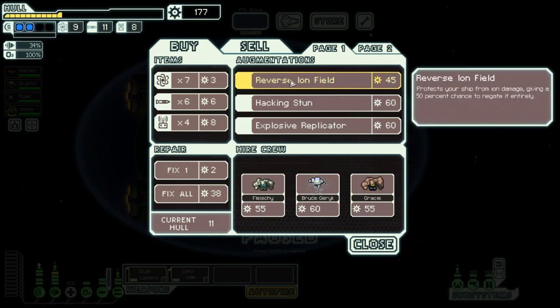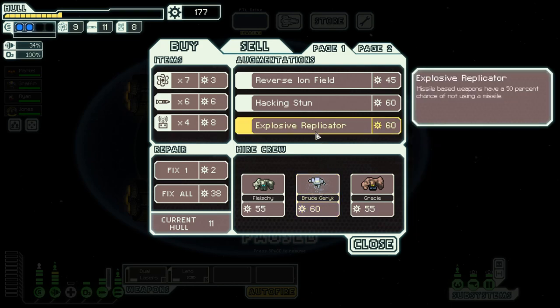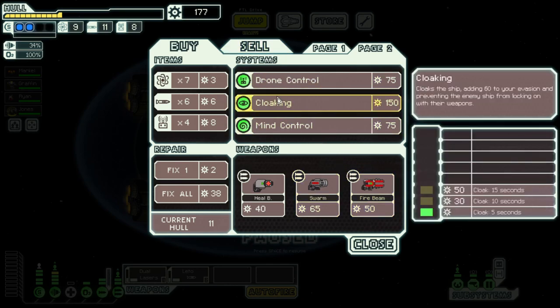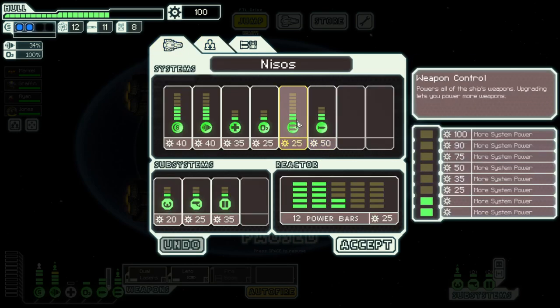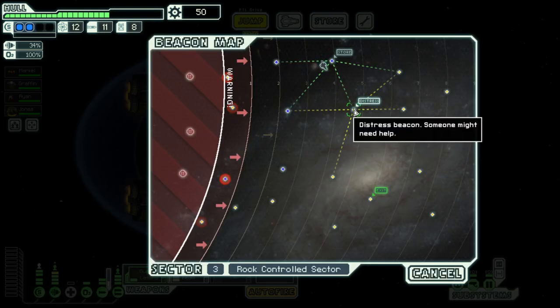A fire beam — I think we might buy it. This is a rock sector so it's not the best, but we might have to since there's no other store. It only costs two power. It could cause a lot of problems — doing a fire beam run could actually be really fun. Cloaking would super help us though. I think we go with the fire beam, buy a bit of fuel, fix up a bit. We'll upgrade weapons to slot this in — dual lasers can take down two layers of shields and then we fire beam for big damage. That's the plan.